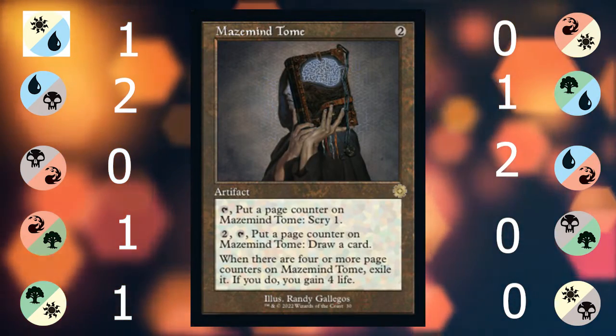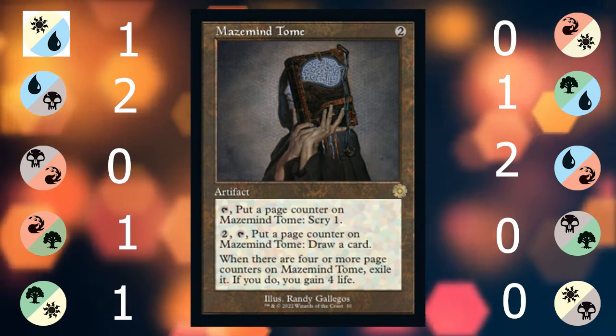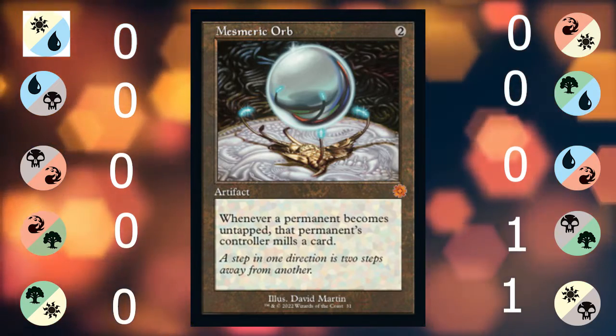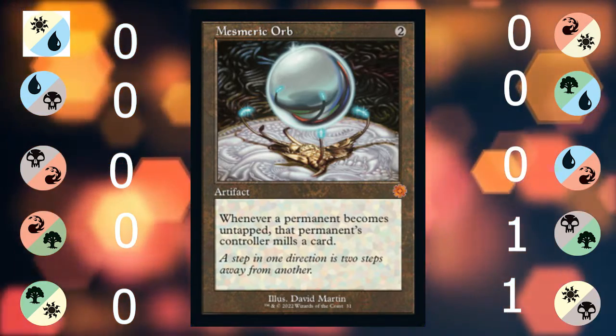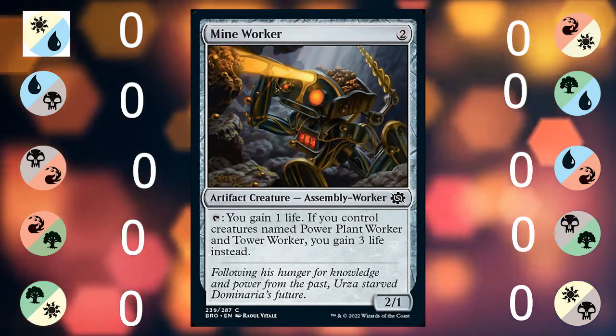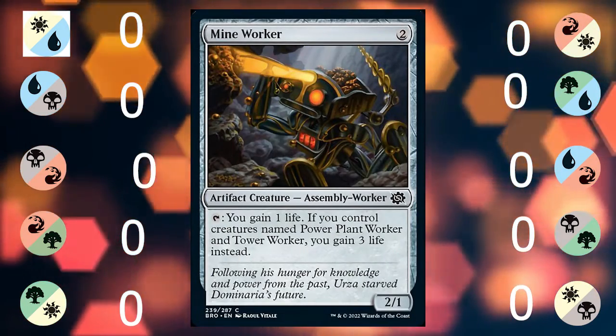Mazemind Tome draws your cards, scrys, and then gives you life — it's a nice control card. Mesmeric Orb turns the game into who can win without doing anything. Mind's Eye says 'hey, I'll pay the one.' Mind Worker is only okay if you have the other workers.